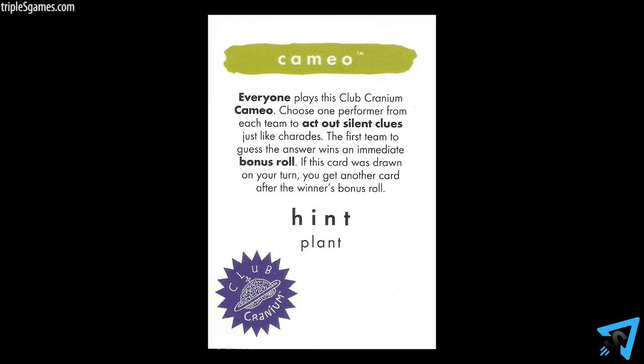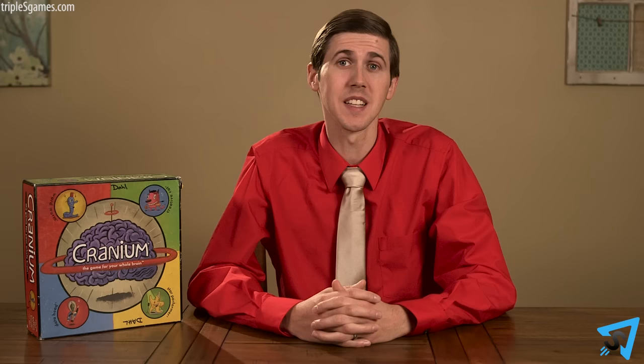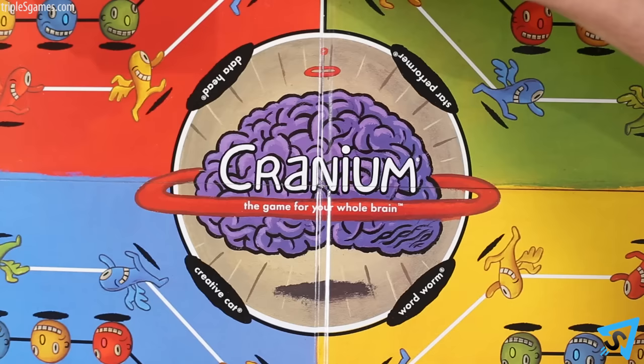If ever you roll a purple, leap ahead to the next Planet Cranium. When a specially marked Club Cranium card is drawn, all teams play at the same time, and the first team to complete the activity before the timer runs out gets an immediate bonus roll. On a Planet Cranium, don't count an unsuccessful Club Cranium as your first chance to move down the fast track. If it is your turn when a Club Cranium is drawn, you get another card after the Club Cranium is completed.